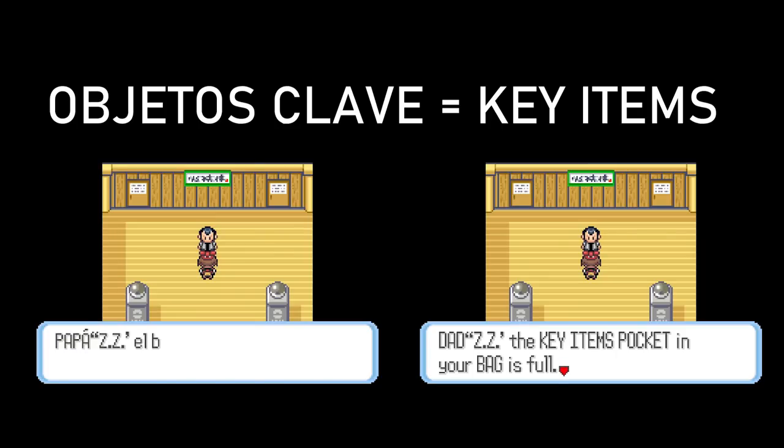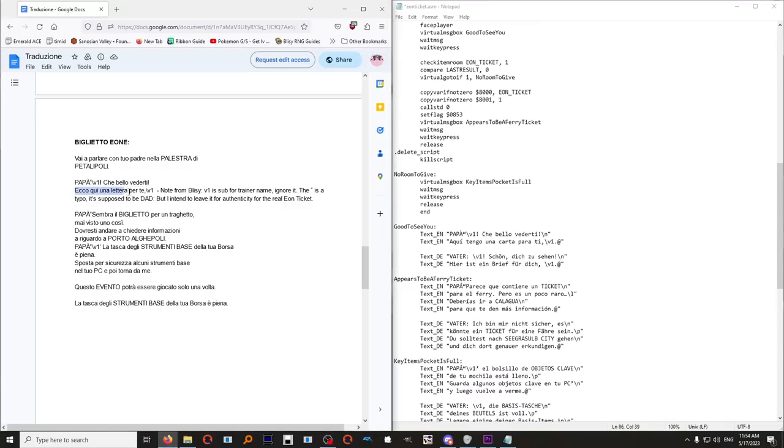There isn't too much to say about the localization process other than we tried to keep everything the same as it was in English. For example, if the English game used an in-game term like 'key items,' we would display it exactly how the French game displayed that term. We did that for every single instance of native text. Everyone was looking things up on Bulbapedia and YouTube and even booting their own games up to see how everything worked — it was awesome to see.